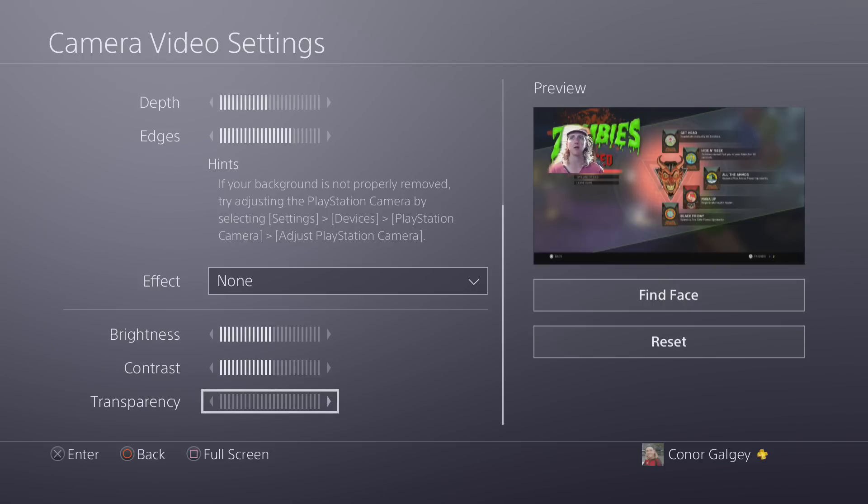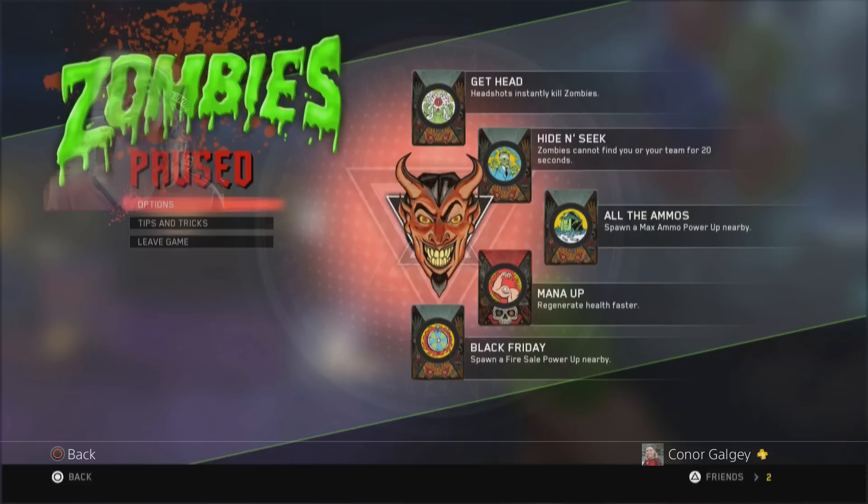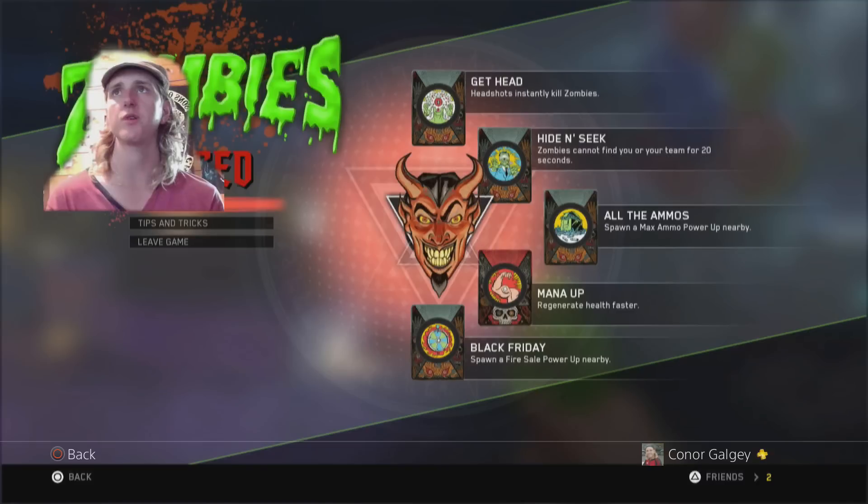We can also adjust Brightness, Contrast, and Transparency. Brightness and contrast explain themselves. Transparency is a bit different — if we go back to full screen we can move the transparency so that I'm basically a ghost: you can still see me but you'll see the game more. That's pretty cool.